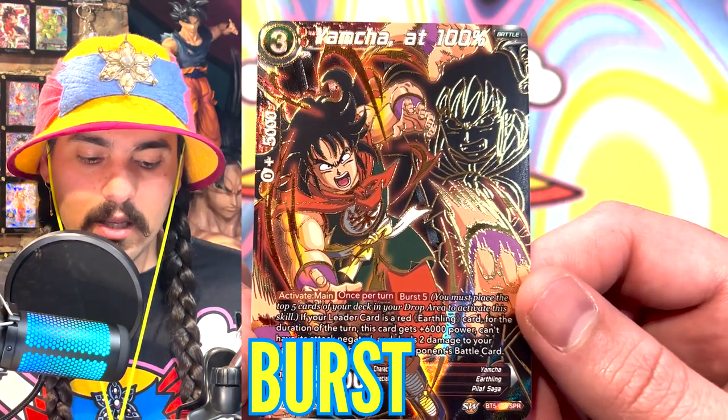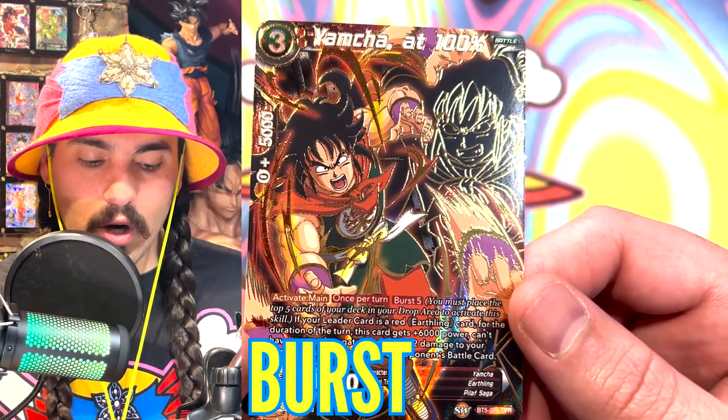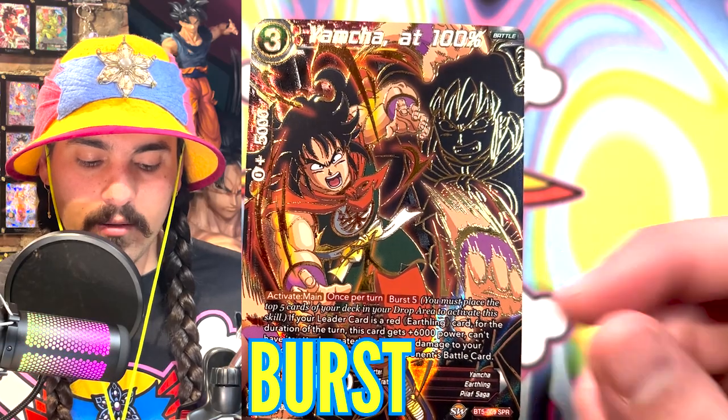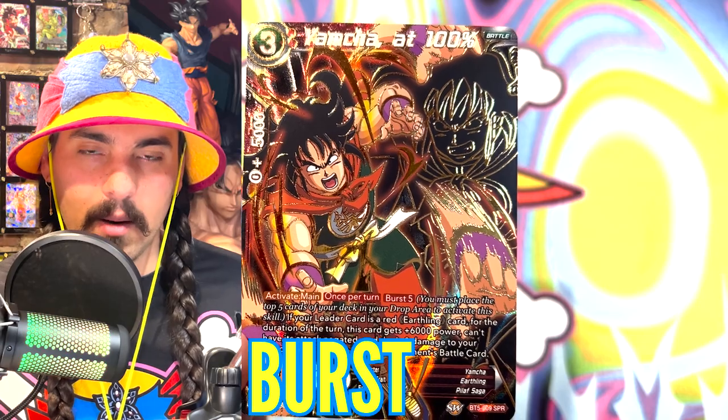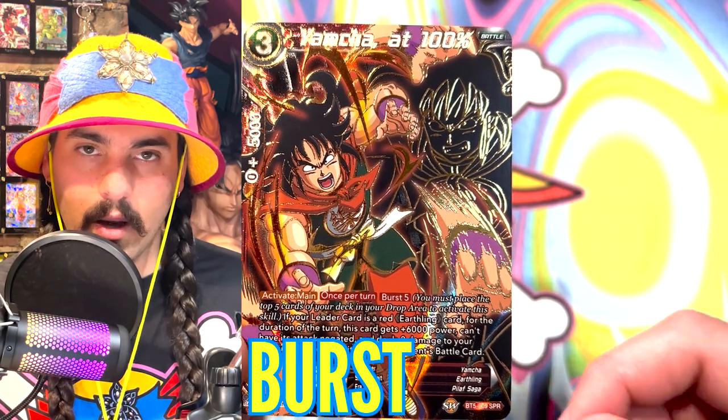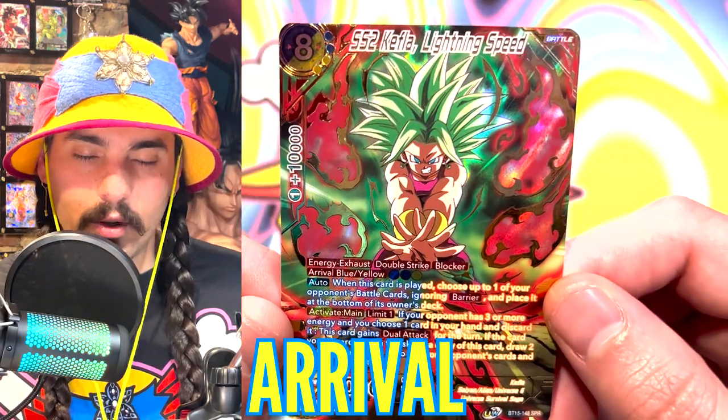Burst means you must place cards from the top of your deck into your drop area. This card says Burst five — if I want to activate this skill, I need to choose five cards from the top of my deck and place them in my drop area, and then this skill will become active.